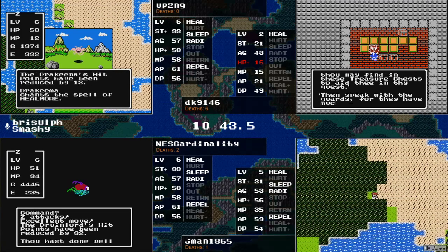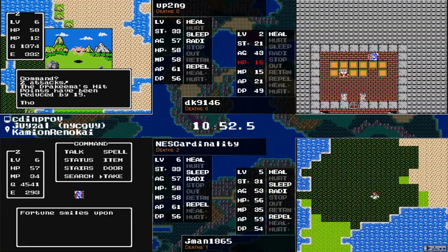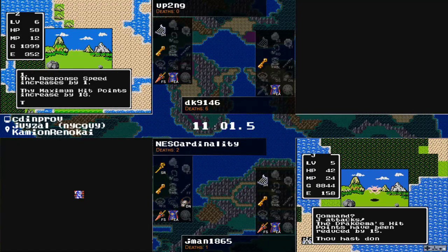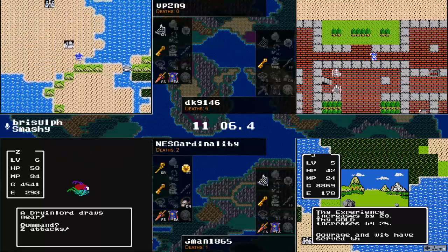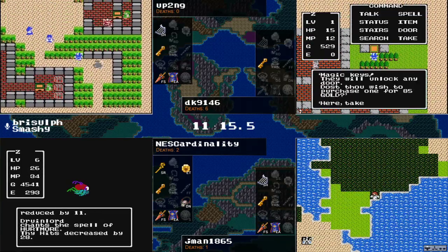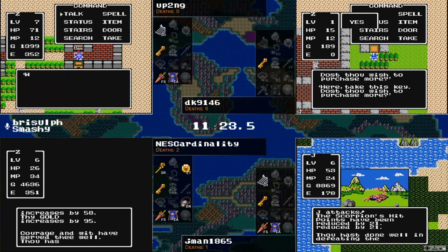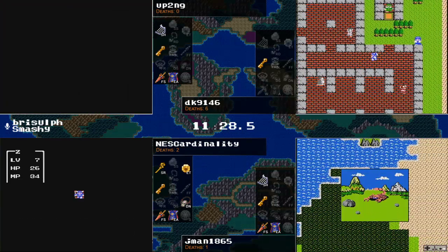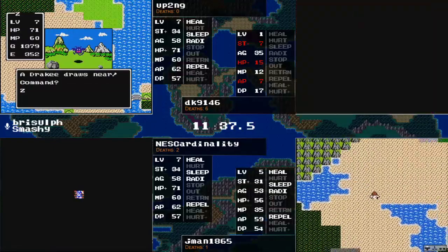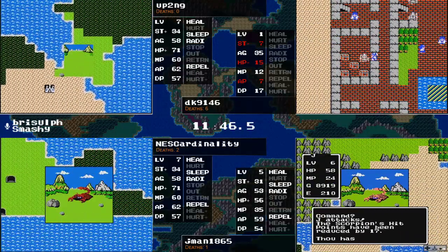Another one with five chests in addition to Mountain Cave, which is located underneath the castle. NEScardinality lands more kaisin no ichigeki to take out a Druid Lord. The Drachimas have Heal More, of course they do, which is giving a little bit of consternation to up2ng as he attempts to gain level seven — but down it goes. Level seven: one, one, one, and three and two. Only caught one of the chests in Garen's Grave from NEScardinality, but Erdrick's Token appears to be on the top floor.